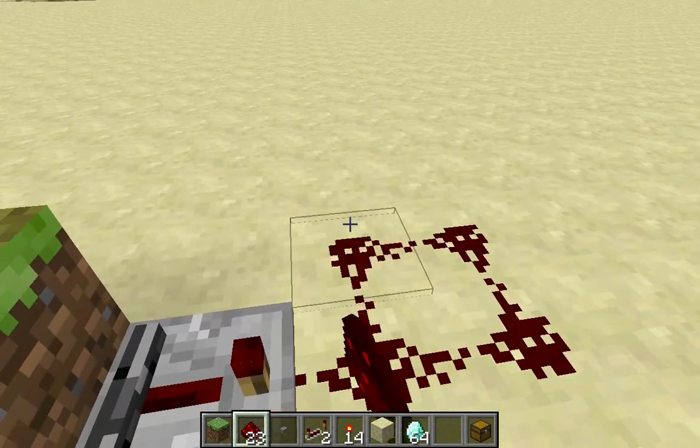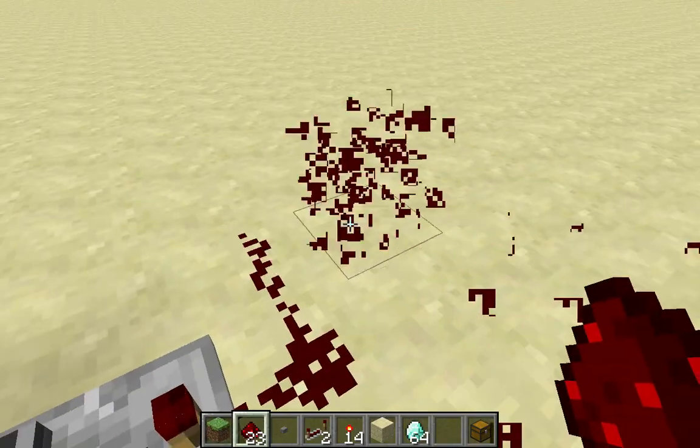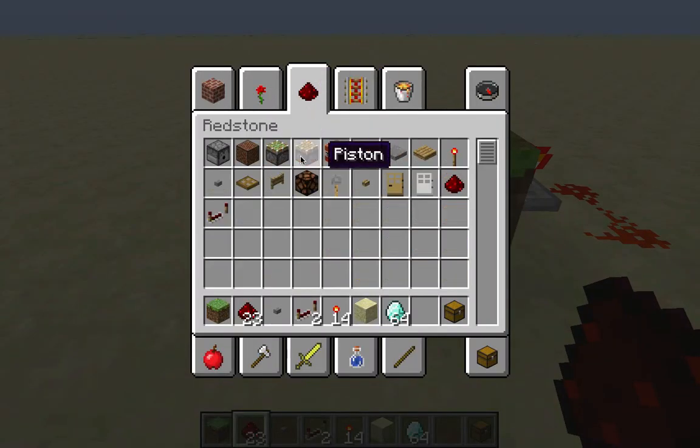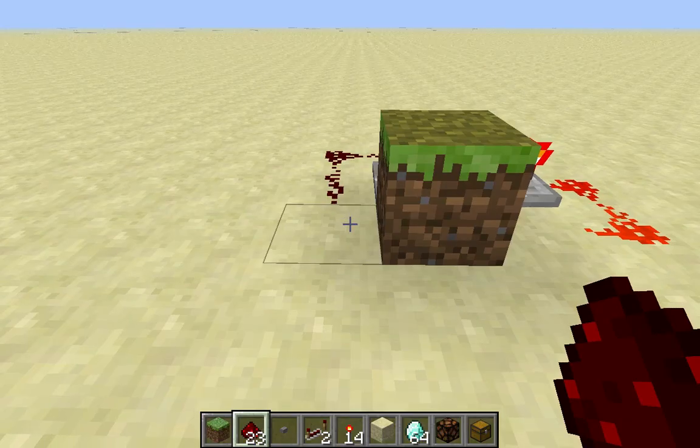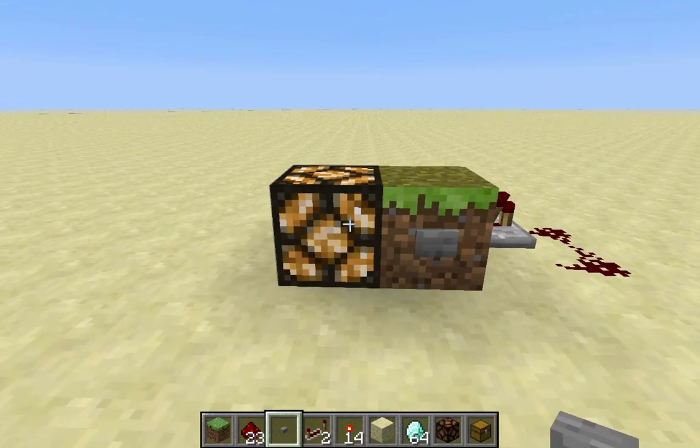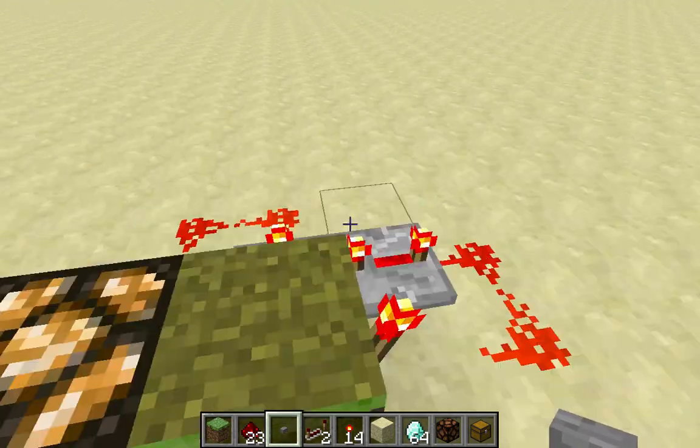And now your output will be right here. So if we wire this around here, then if we put a redstone lamp and attach a button to this block, you'll see the lamp will turn on and it will have the same use as a lever.